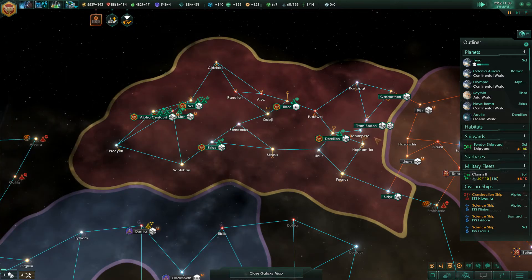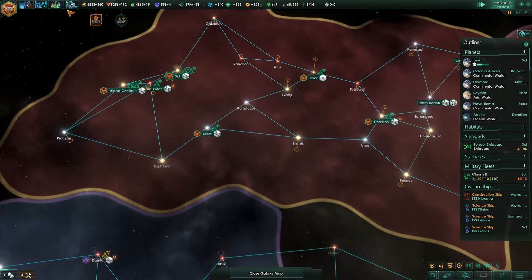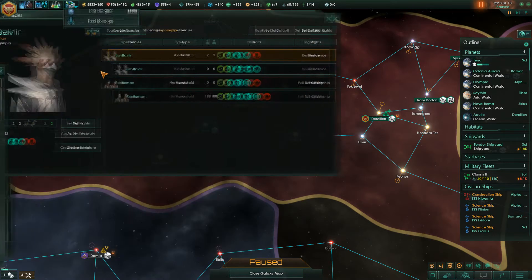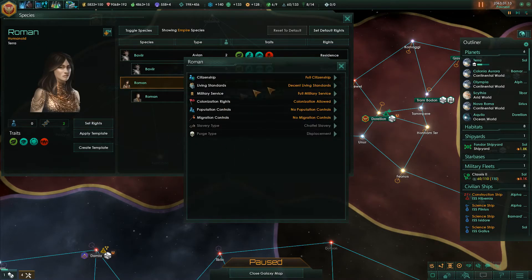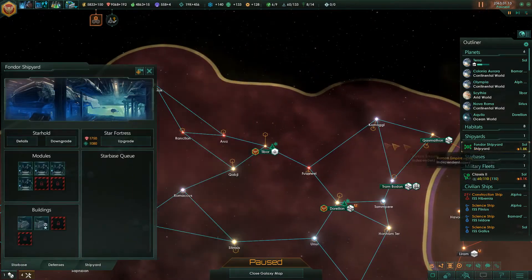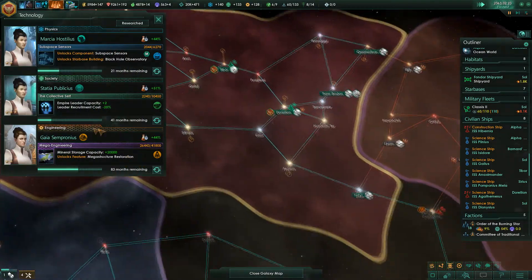Moa science, please. Good stuff. Why is our mineral income down? Probably consumer goods has something to do with it. Let's go to species rights — decent. So just everyone is decent, and default rights are all of these. Fondor Shipyard, which is good. Why is the game not advancing? Because you're paused, you dumb. We're researching this — we don't have it yet.